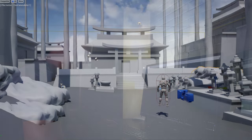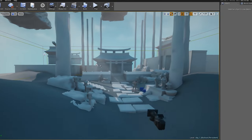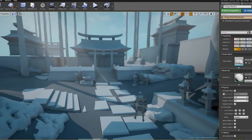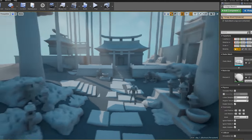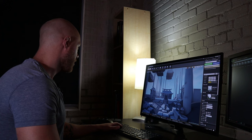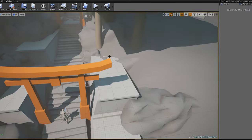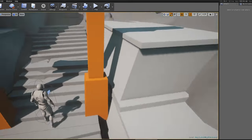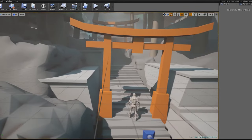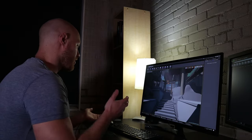If we hop over to the actual scene, you can see this is the result of about an hour's worth of work — super simple. I just used those rocks to block the sun and start to get that feel of sun coming through the trees, with very basic fog. If I go to a little bit more of the advanced block out, you can see I've expanded the environment using the same kit pieces from that modular basic kit.